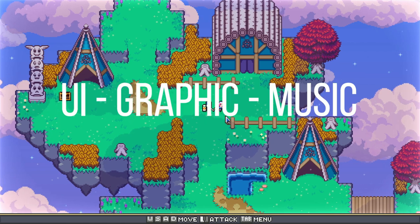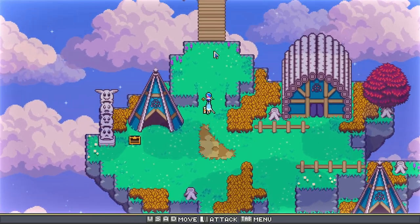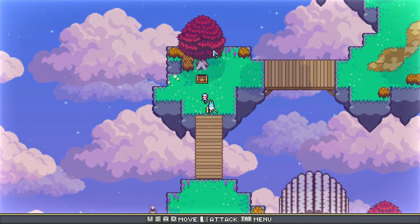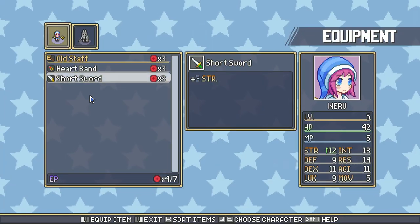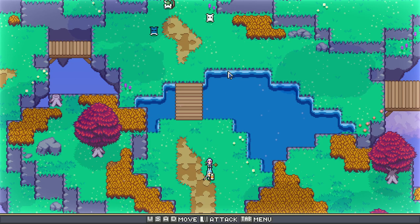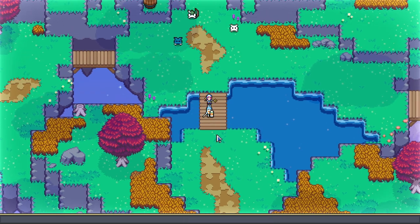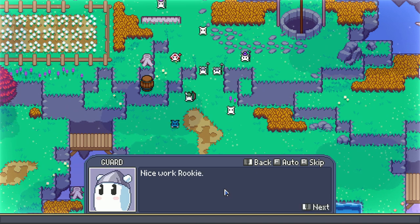Dream Tactics shows off fantastic pixel graphics, a tribute — as also declared by the developers — to the era of the Game Boy Advance. The UI is awesome, and by clicking the shift button you can always have all the information needed about something or about a card skill. Everything is pleasantly accompanied by nice background music and engaging sound effects.